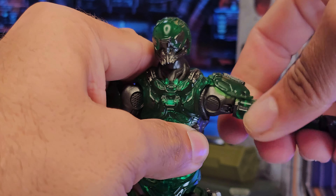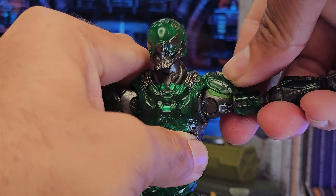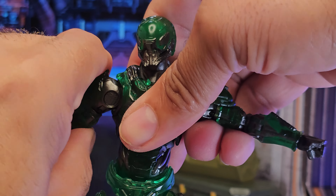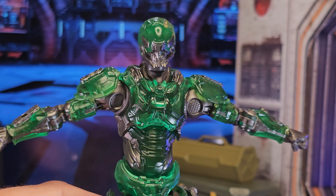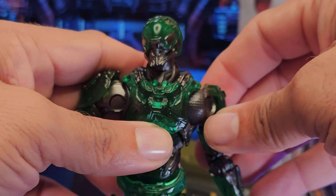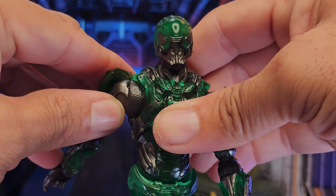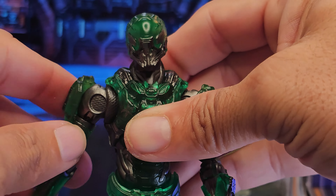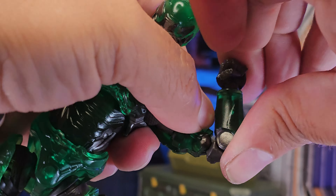Moving to the shoulders: the armor piece is glued to the bicep and is flexible enough to allow almost a full T-pose — one side is a little tight so you can get close to 90 degrees. There is 360 rotation, and notably a really substantial butterfly joint. Without heating it up, the range of motion is easy, and the figure has double-jointed elbows.